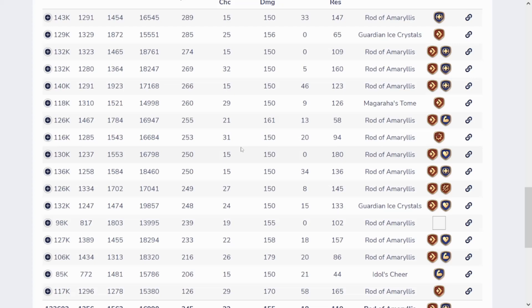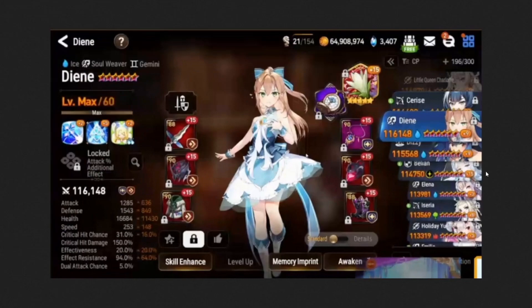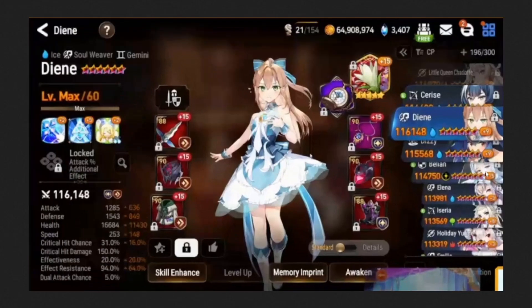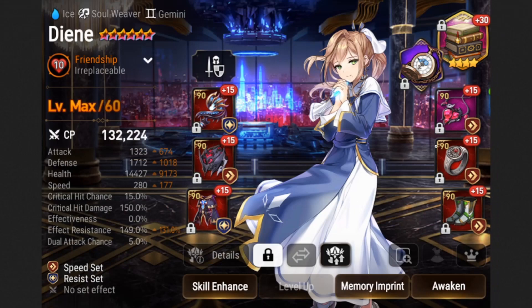These builds are on the higher end, but they at least give you some stats to aim for. This first build is on a speed-resistance set with close to 100 resistance, built to 250 speed, 16k HP, and 1.5k defense. I think this is perfectly fine if you're using her as a full support. This isn't going to be a speed opener Diene, since she's not fast enough for that — but she will hit the 260 mark with the 7-speed RTA bonus.